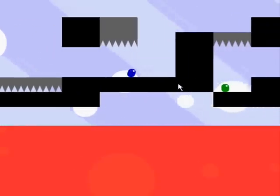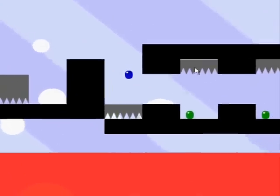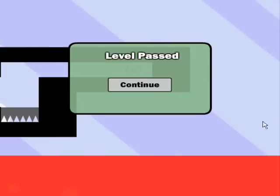Run over here. We're going to place down these two spikes so you can get up here. Drop these spikes on them. Jump up here and you're done. That's how you beat level 4.